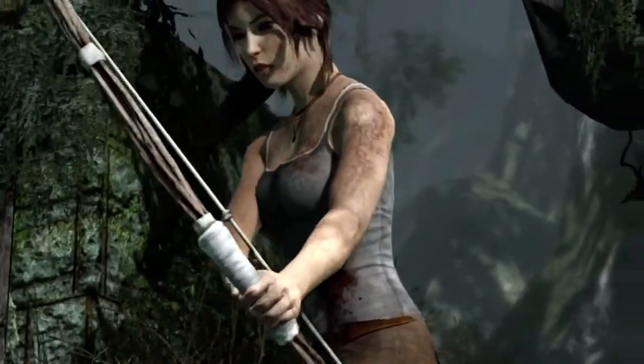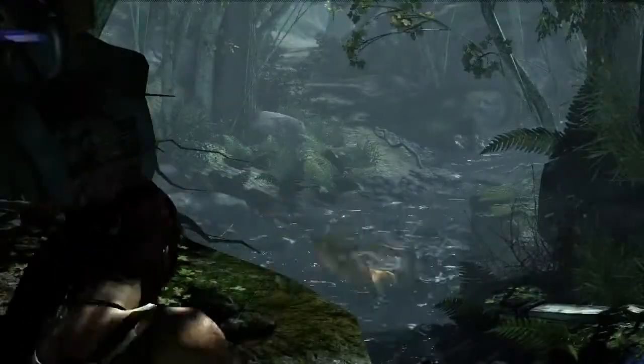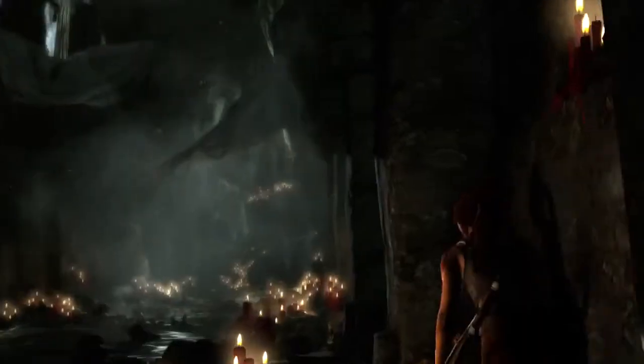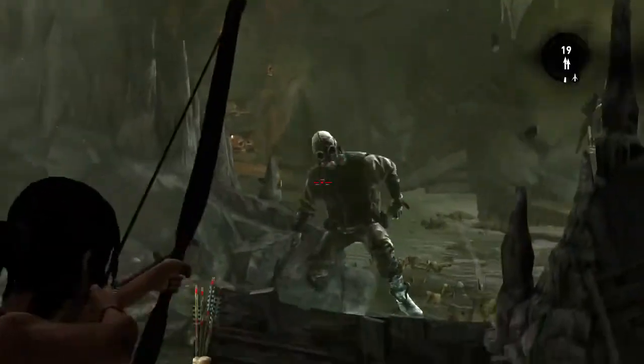Early in her adventure, Lara finds a bow. This becomes her signature weapon, as versatile as it is deadly. At first, Lara uses it to hunt in order to survive on the island. Soon, it becomes a means of protection from vicious animals. Eventually, Lara must use it in combat against the deadly island scavengers.